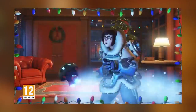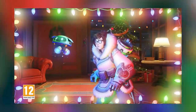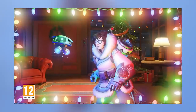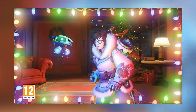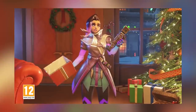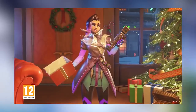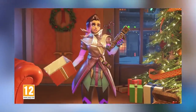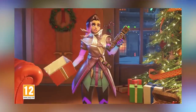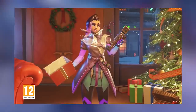Moving on to Mei — pausing here on what has to be a highlight intro. Looks pretty nice, she's turning on the Christmas lights. Then we get Sombra looking at a robot — very reminiscent of the Zarya emote where she opens presents and sometimes gets a robot she destroys, and sometimes gets a teddy bear she loves. It looks like it's set on King's Row.